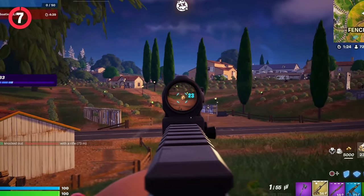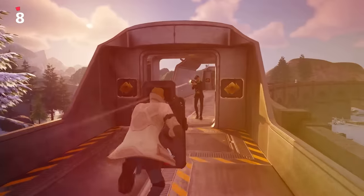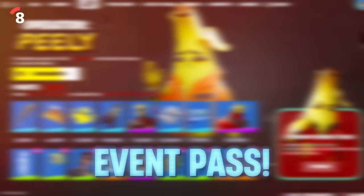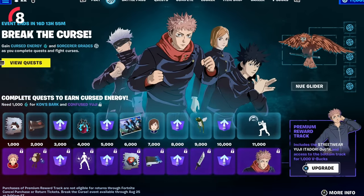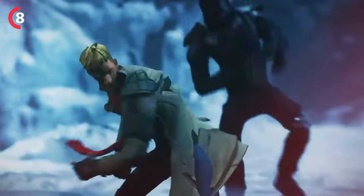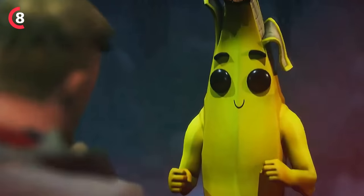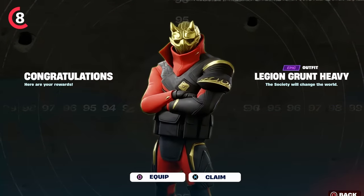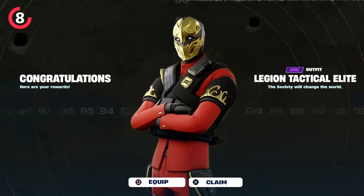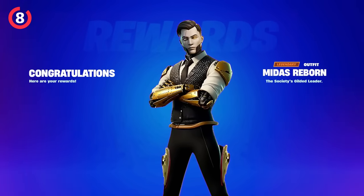Tons of brand new cosmetics are also arriving with this update, including a new Battle Royale event pass. This season's event pass appears to be related to Peely and tied to the Fortnite storyline. Some free rewards include the Legion Henchman skin on the free tier track, while the premium track includes a new Midas outfit and a new Peely outfit.